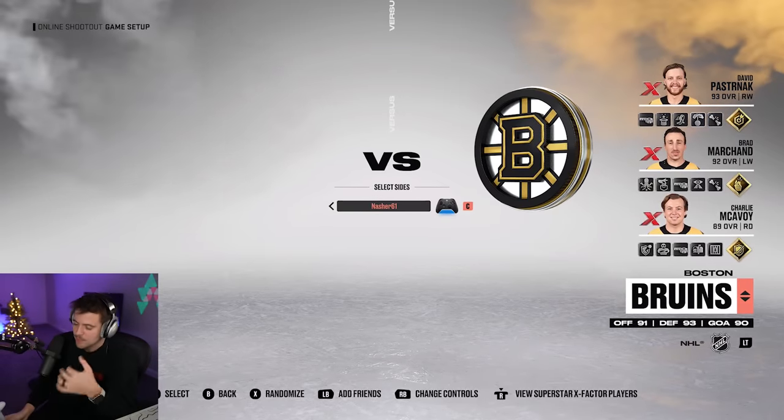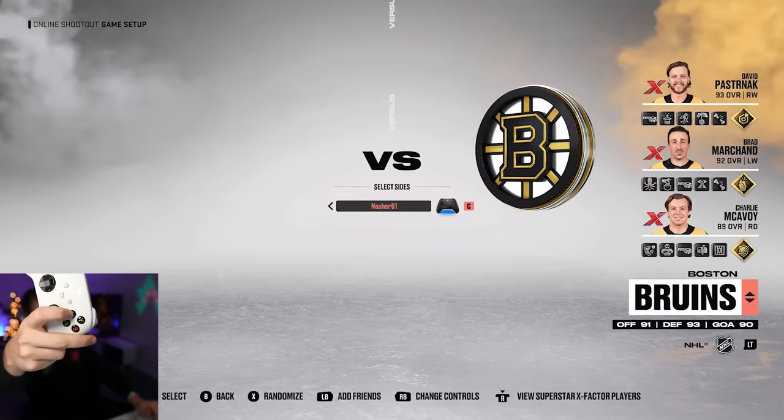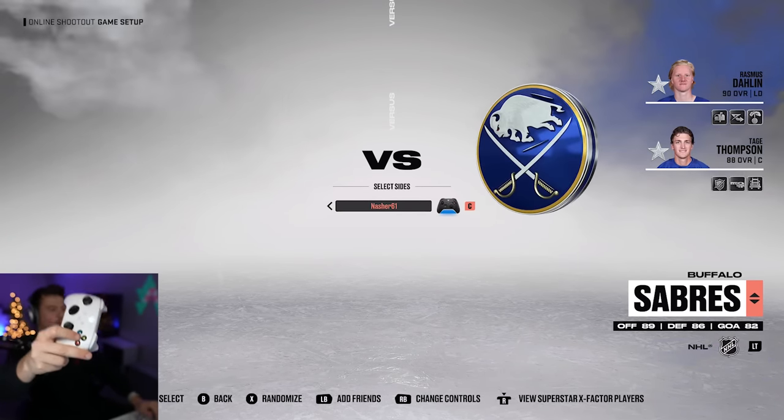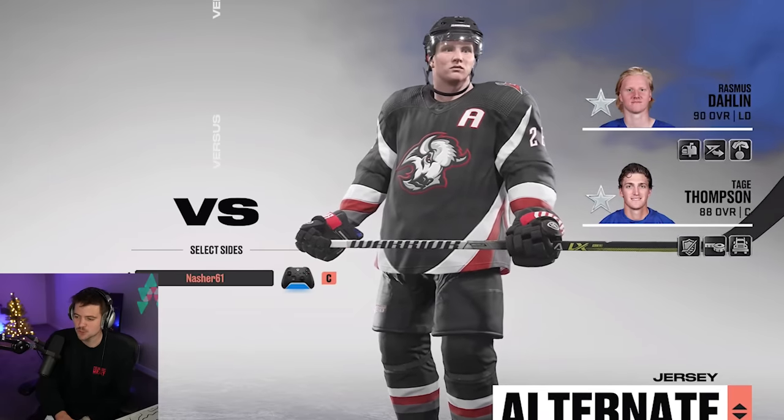Our final team, our final opportunity. I'm feeling safe though — I feel like we're in a good spot regardless. We're back to Toronto, and the Buffalo Sabres. We got Tate Thompson — that's at least one guaranteed goal. The greatest jersey in all of sports, the Buffalo Sabres. Please give me the home team right here, right now.